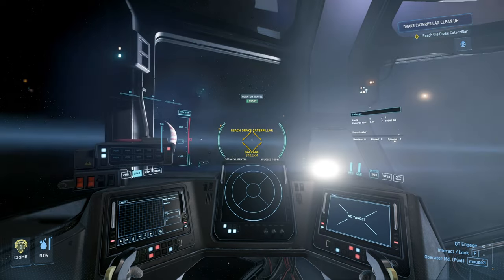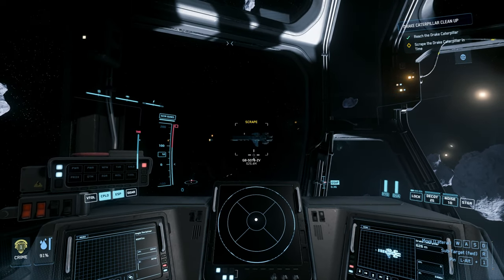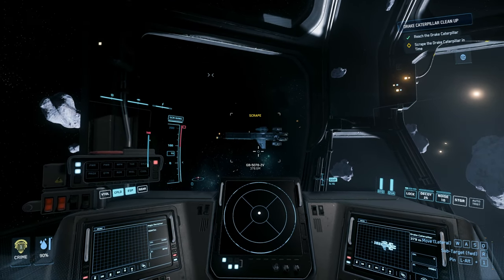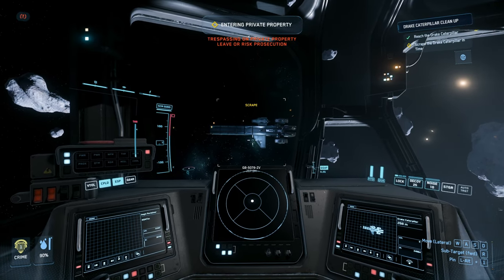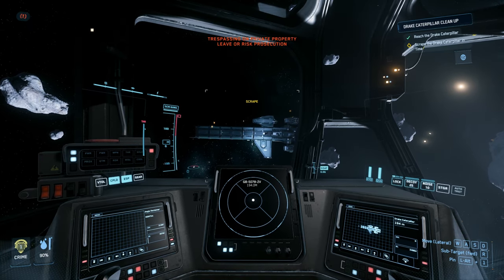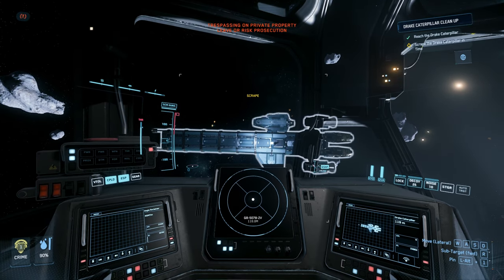We are on our way over to a Caterpillar — this is actually pretty cool. We're not just focused on Hammerheads, but we'll have Hammerheads, Caterpillars as we're approaching, and then a couple of other big ships. As we come up to this Caterpillar, I'm going to adjust myself so that I'm square on.